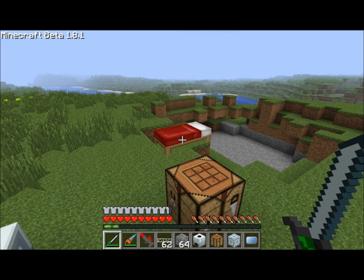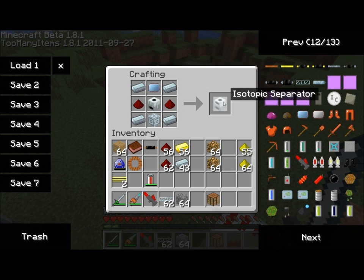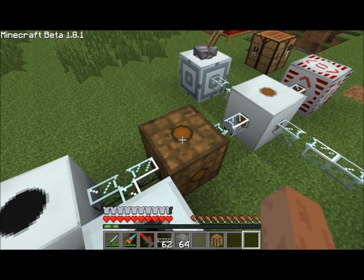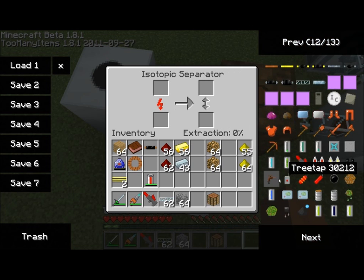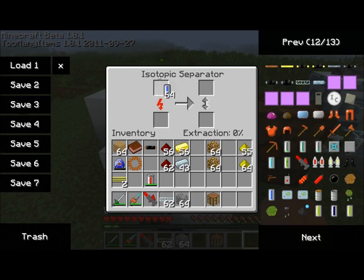So why don't I grab them real quick and show you how to build this. First you need to make yourself an advanced machine block, an extractor, an advanced circuit, some refined iron, and some redstone — and that'll get you the isotopic separator. You need to hook this up to low voltage current; medium will cause it to explode. And from there you need some water cells — this is where the wet vac from part one of this mod spotlight would come in handy. You're going to need a good amount of water cells, so just place the whole stack in there.